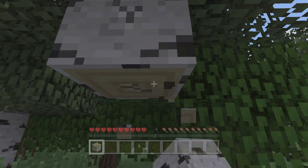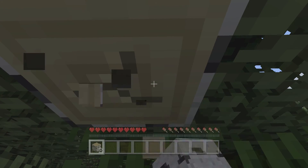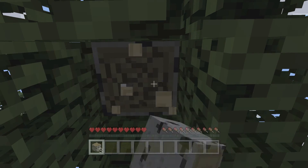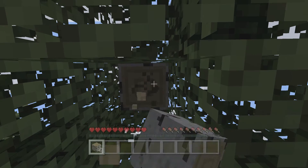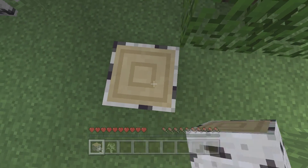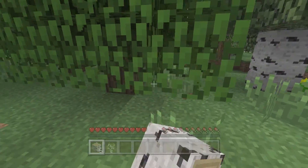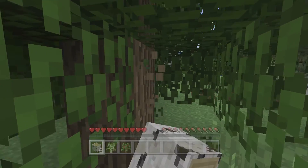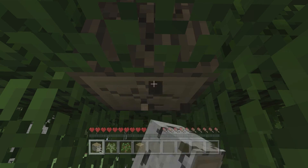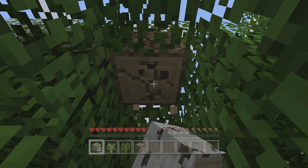We've just created a new world, so let's get some wood as you do in every new world. This is on the new update — it came out just before Christmas. I think it's called TU31. It's the new update and it's got a lot more biomes and things like that, so that should be fun. I probably shouldn't have grabbed birch to start with — should have just got normal oak.